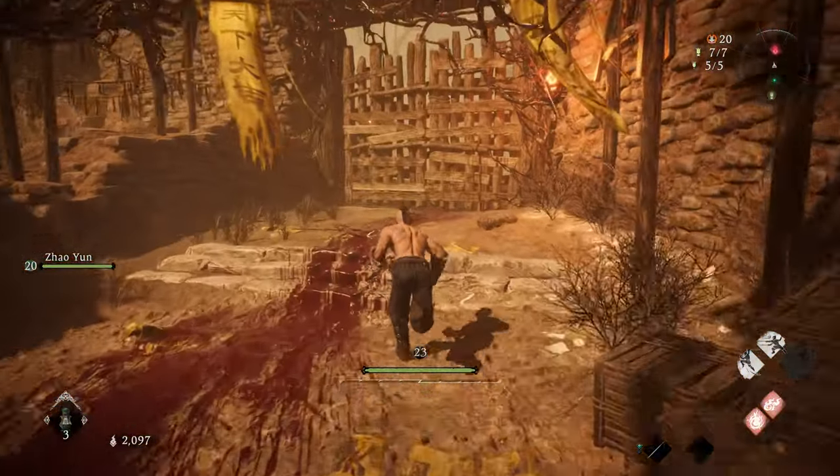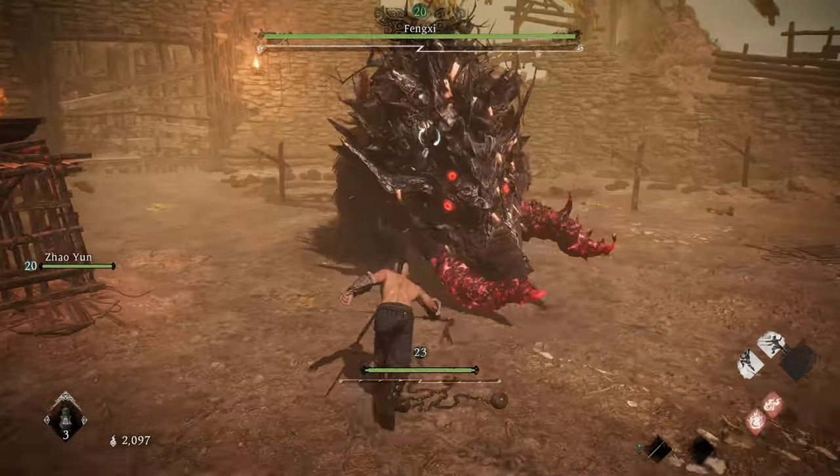Alright, here's how to beat the boar in Wolong: Fallen Dynasty. The thing's covered in metal armor, so fire is its weakness. Repeatedly throw fire bolts right from the start to build up and proc fire, so it's burning right from the start.